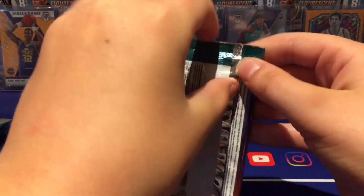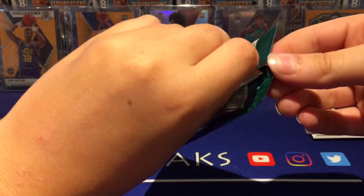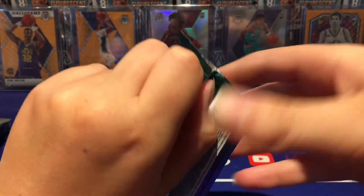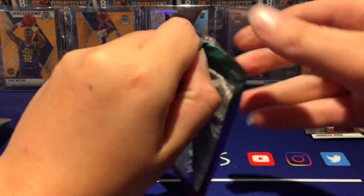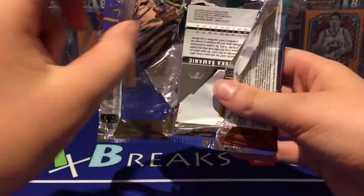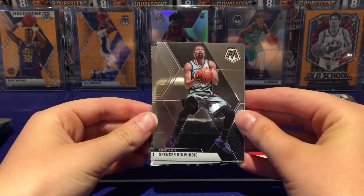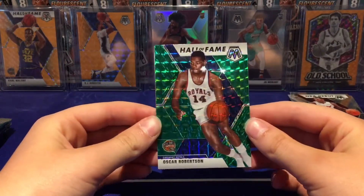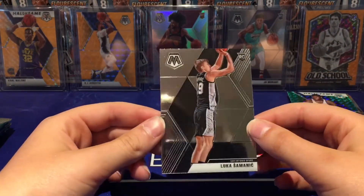On to the third pack. In Canada and I think the US as well, they're re-releasing the Optic mega boxes this week. Me and my dad might have another break soon of a mega box if we can find any — it'd be awesome since I haven't opened much Optic at all. Cards here: Spencer Dinwiddie, Lonzo Ball, Oscar Robertson Hall of Fame green Mosaic, and Luca Samanic rookie for the Spurs.